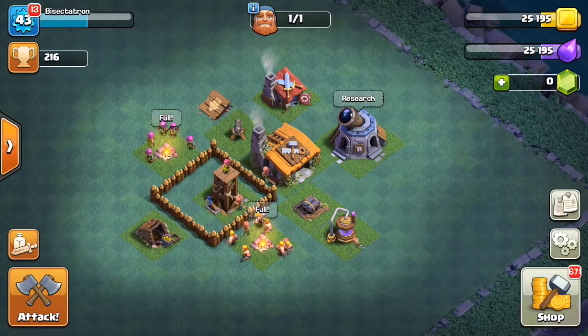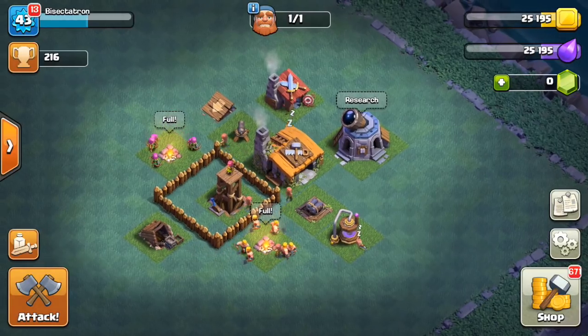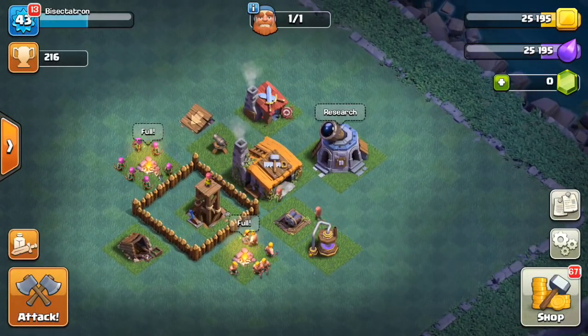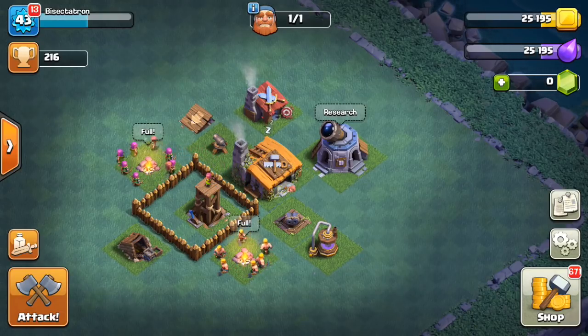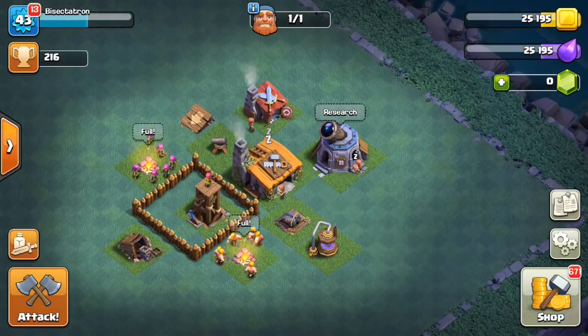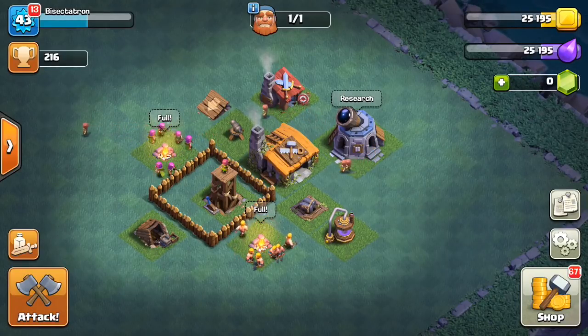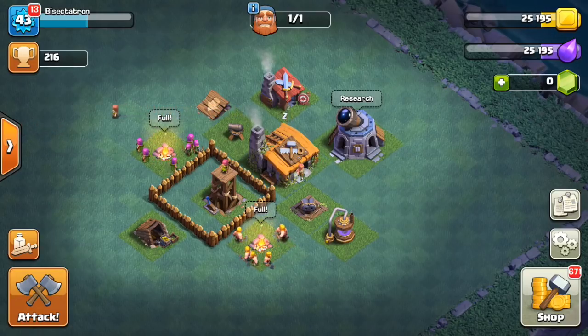Hey guys, what's up? Bisectatron here from 1Hive Gazette with the Builder Hall Base Building Guide video. I want to put out a video to basically outline how you want to defend at each Builder Hall level — Builder Hall 2, 3, 4, and 5 — not doing Builder Hall 1 because it's just too basic. Be sure to check out my first video if you haven't already; it'll give you an outline of what the defenses do, in case you don't know what the new defenses do.